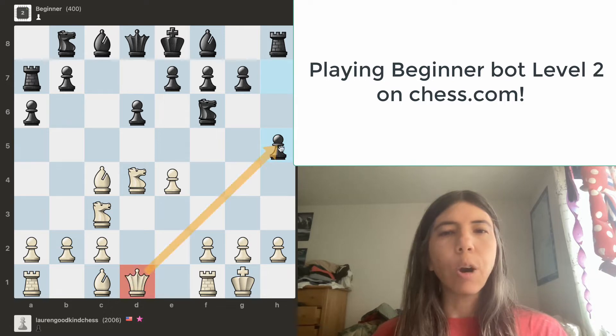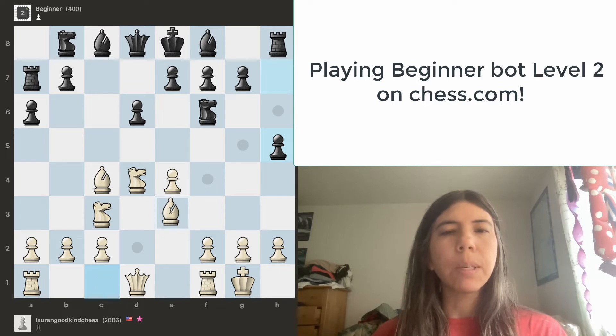Pawn goes to h5. Can I safely capture any pieces? No — the queen is attacking this pawn but it's not safe because of the knight and this rook. It's my turn, so I'm going to go ahead and move my bishop over here just to get my bishop out.